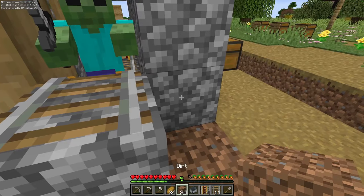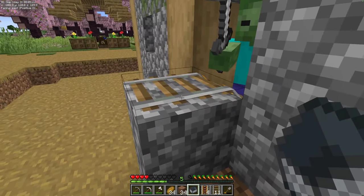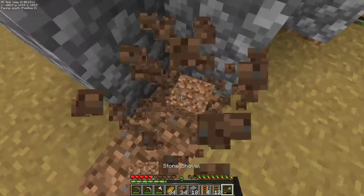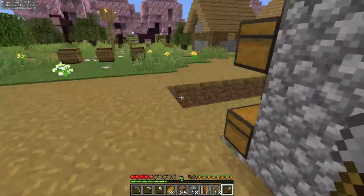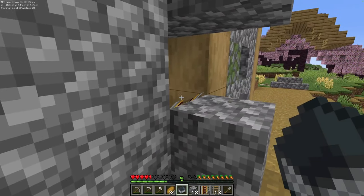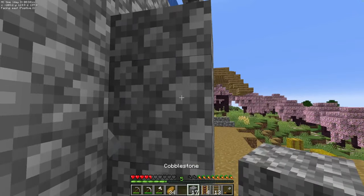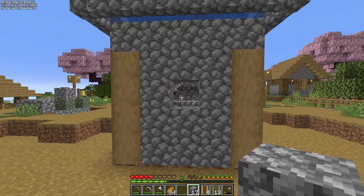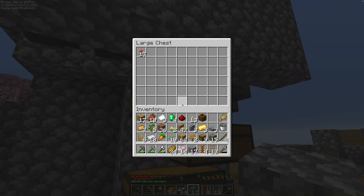Now you can place the minecart. Break that rail, fill that in, take out these blocks, make sure you make them non-spawnable. Come back around to this side before he can see you. Break this rail, then place down your minecart right like that and close it up. When you flip this lever, it should pick up the zombie in the minecart — you can see him riding back and forth. Now this farm will run indefinitely.